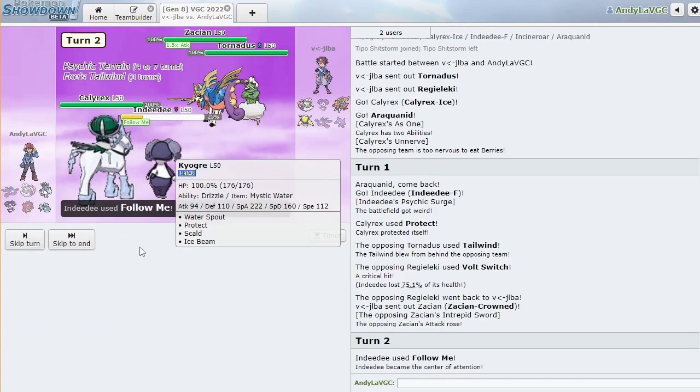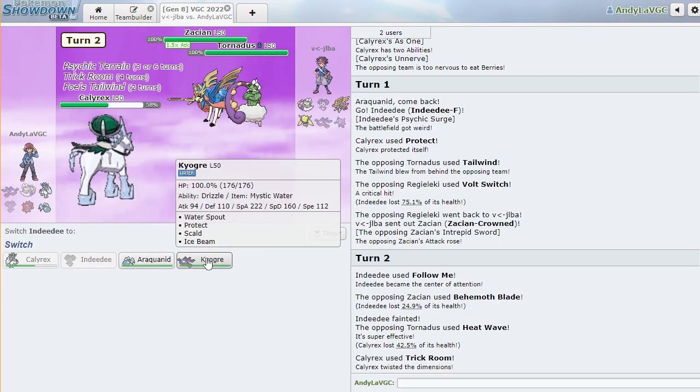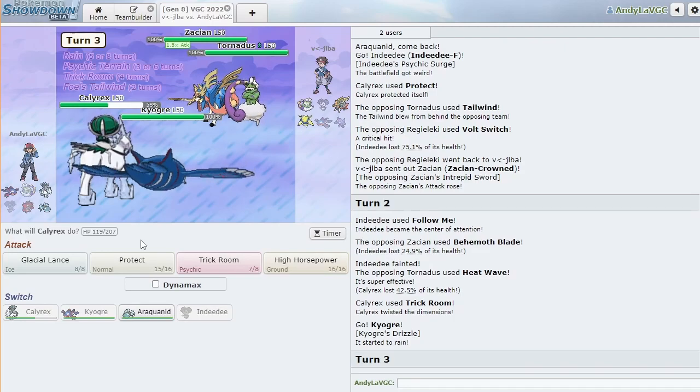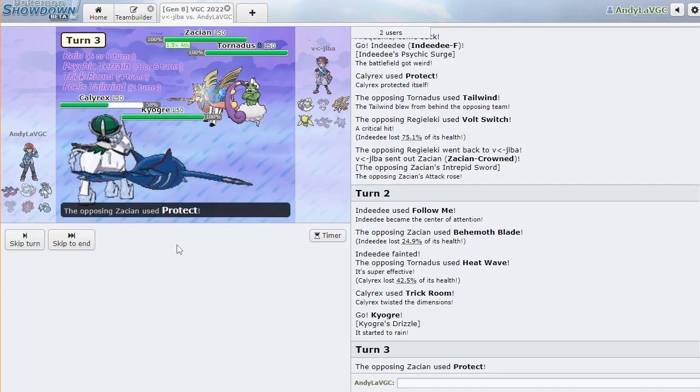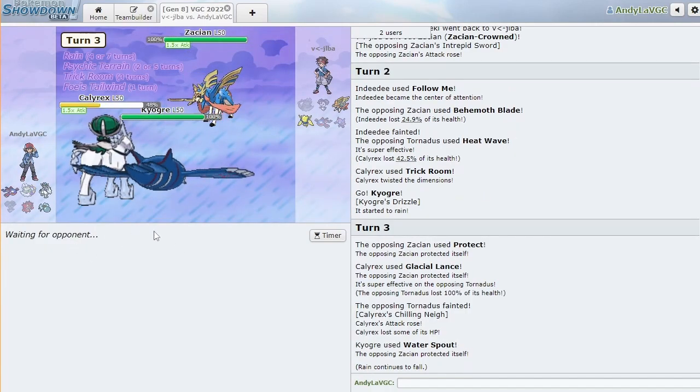I'm just gonna Trick Room, and now I just bring Kyogre and we win. What are they gonna do — Glacial Lance, Water Spout? Neither of these mons get Wide Guard. Zamazenta gets Wide Guard, but Zacian is not Zamazenta — as has been pointed out many a time. That's why Zamazenta's no good. Goodbye Tornadus. I don't think they can win anymore even if Kyogre's in the back. Kyogre might go down to Water Spout and Glacial Lance. I guess they can max it, but I still have my Dynamax too.